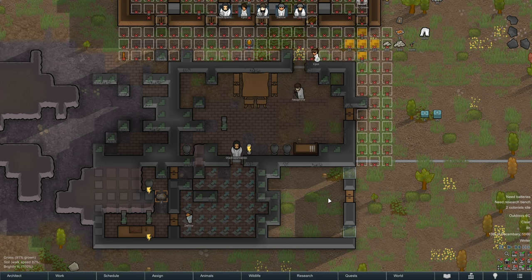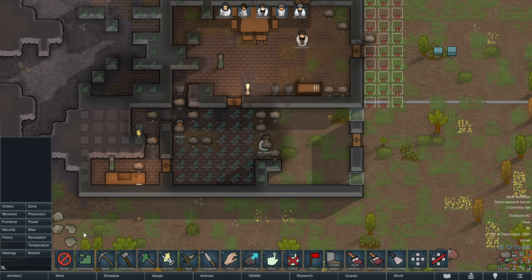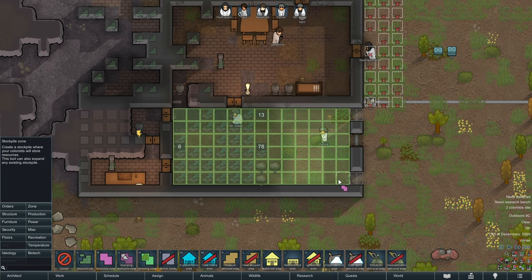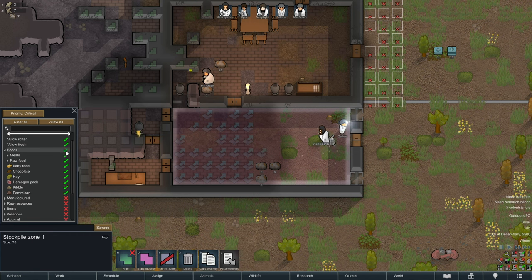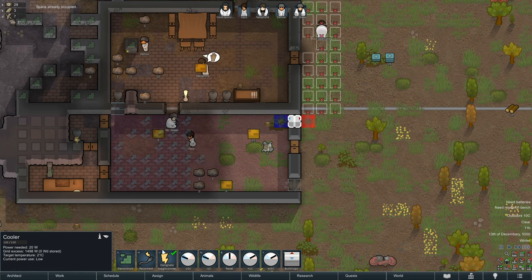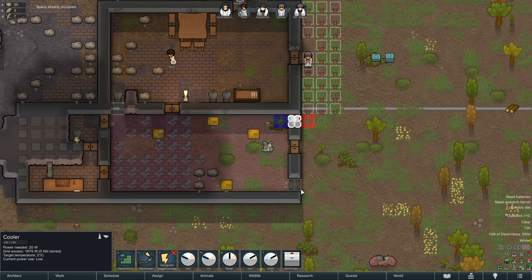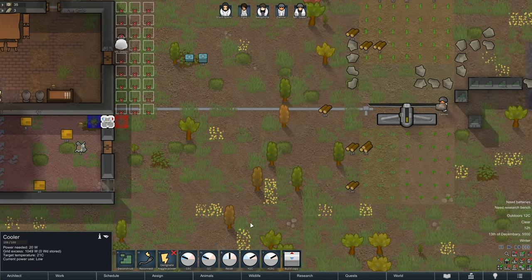I suppose the coolers can be queued up too, since it's part of the wall. Eventually the deacon — there we go. So now I can put in our stockpile zone. This is going to be critical importance for all foods. That's where the food goes. Currently just be off — not currently necessary to have it on. We don't really have the power for it either.